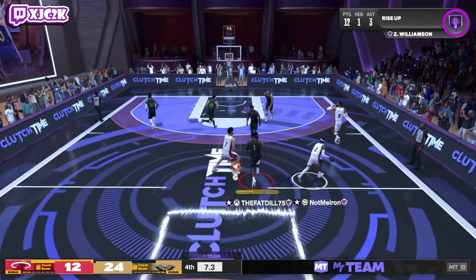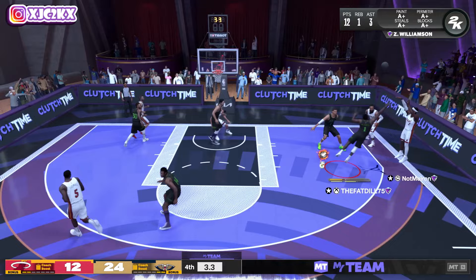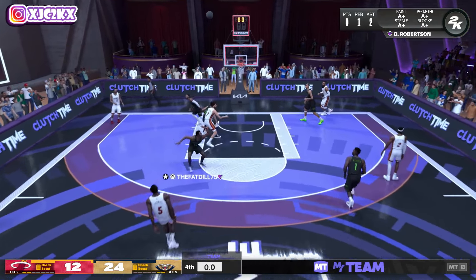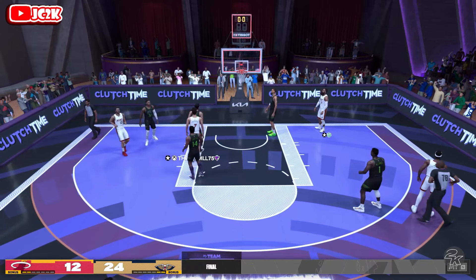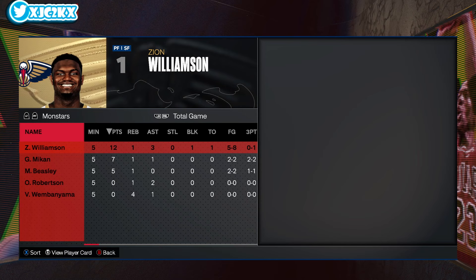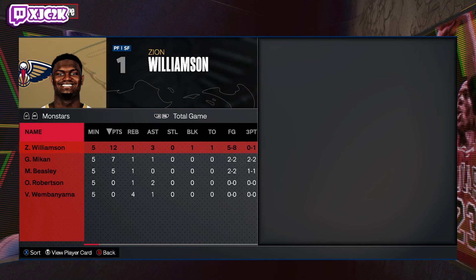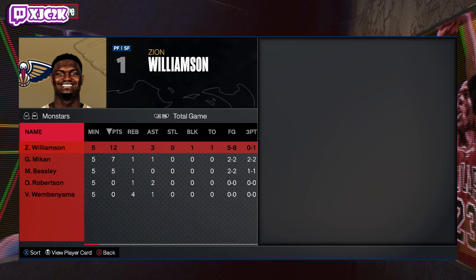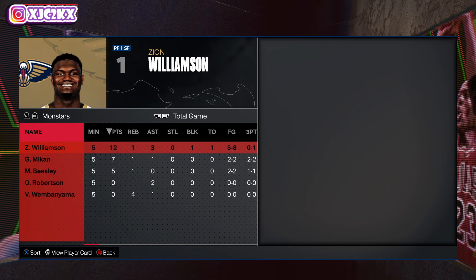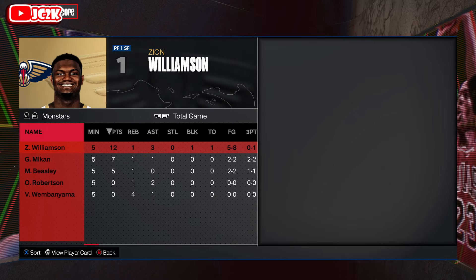Defensive versatility is there, he's freakishly athletic — a card like Zion is very interesting and fun. He just has a bad release, and it kills a card that would otherwise be really fun and unique. This card does feel like Zion, I just don't think he's worth using compared to the best small forwards. Final line: 12 points, one rebound, three assists, five-of-eight from the field. He played quite well, but at the competitive level he'll struggle compared to the best of the best. That'll do it for the video — hit that like, comment, and subscribe.